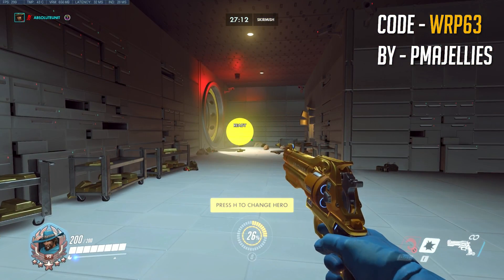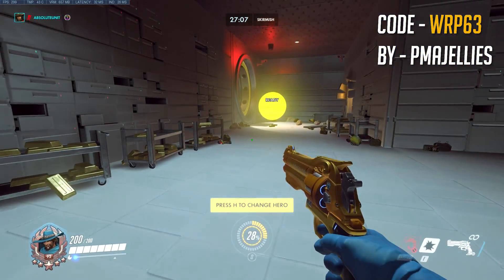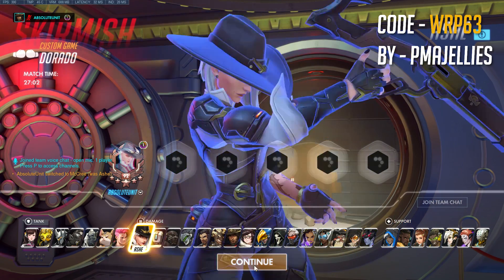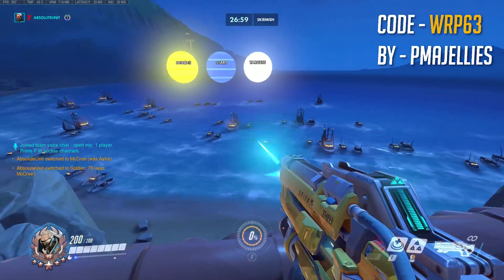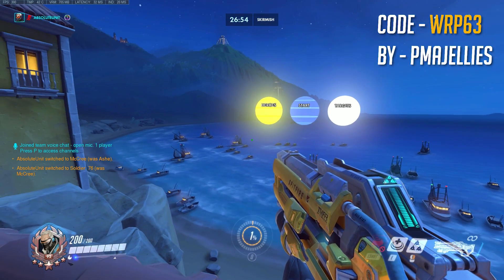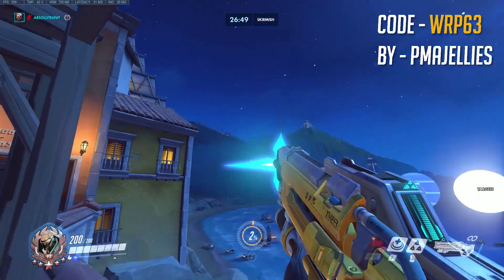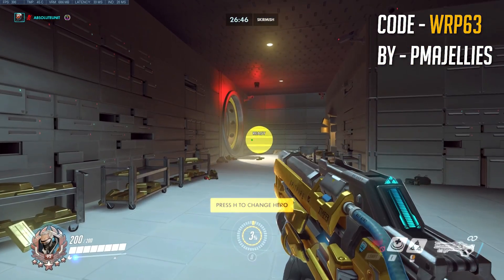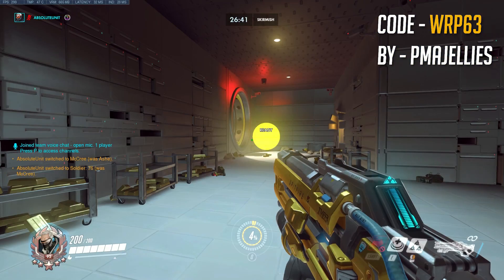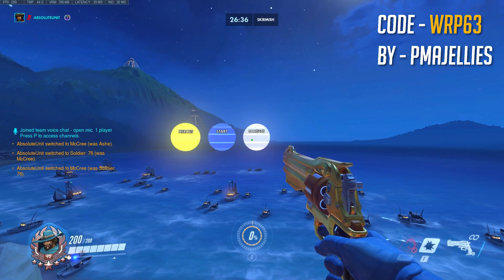So basically, if you shoot this it drops you in the spawn and you can pick whatever hero you like — maybe McCree, maybe Ash, Soldier, whatever. I'm going to try with McCree because I think this is going to be a little bit harder. Obviously with Soldier you can just fully auto. Alright, we're going to give this a blast and see what happens.